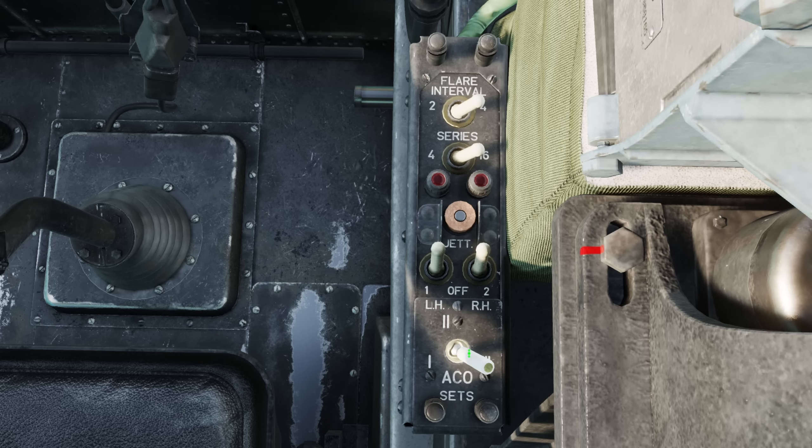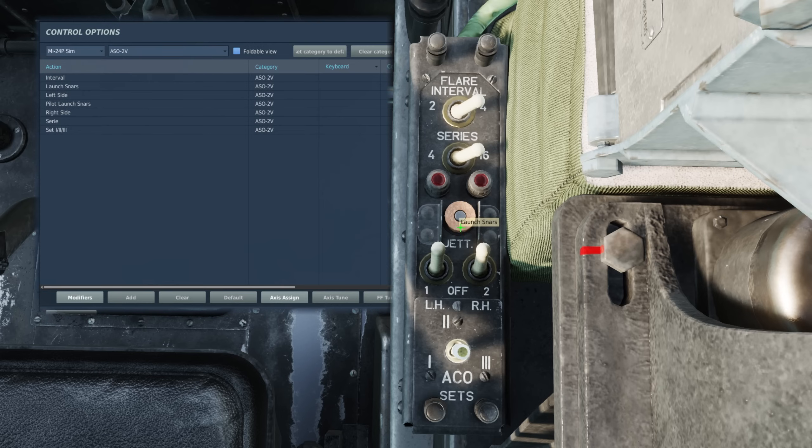We can also deselect all of our sets by using the middle position, effectively disabling the countermeasures system. Lastly, we have the countermeasures pushbutton — this is the operator's button to activate the countermeasures program. I'd recommend you bind the launch SNARS button as a minimum, but also set the selection button. Sadly there's only binds for cycling through them all and not discrete positions at the moment.